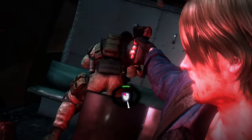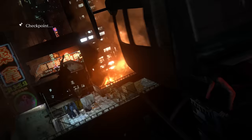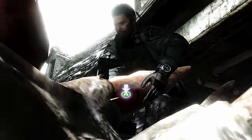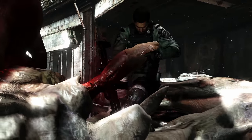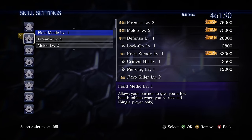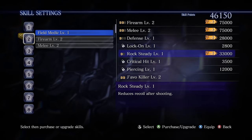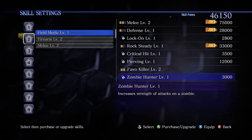The quick time events that helped put RE4 on the map have made a return but in a much more significant way this time around. Nearly every second of gameplay and cutscenes you'll come across requires some form of these things to pass, and it is just about as annoying as you might think. There's a skill system that, with only a few minute exceptions, makes nearly no impact on how the game plays — but I did actually enjoy grinding missions to get EXP, so take that for what it's worth.